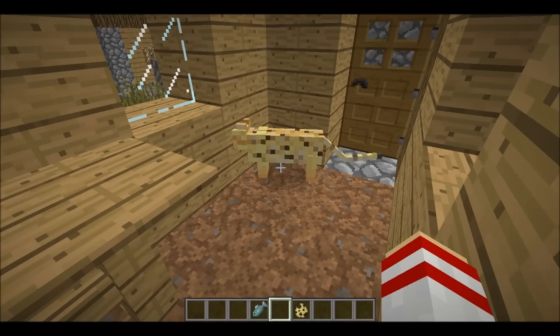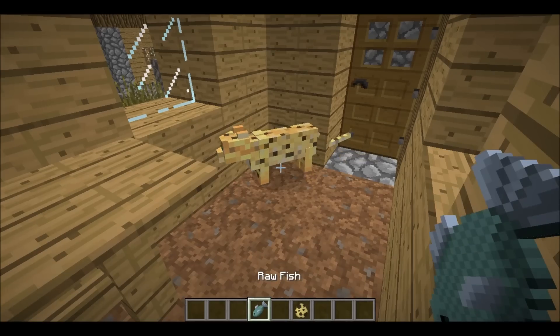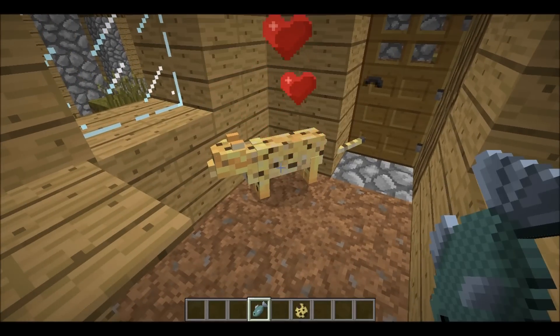Number 9: if you spawn an ocelot in creative, you need to leave a 10 block radius before you can begin to tame it, else it will just eat your fish and not actually be tamed.